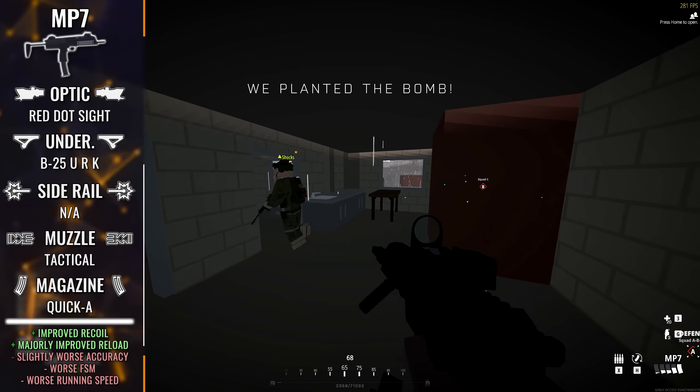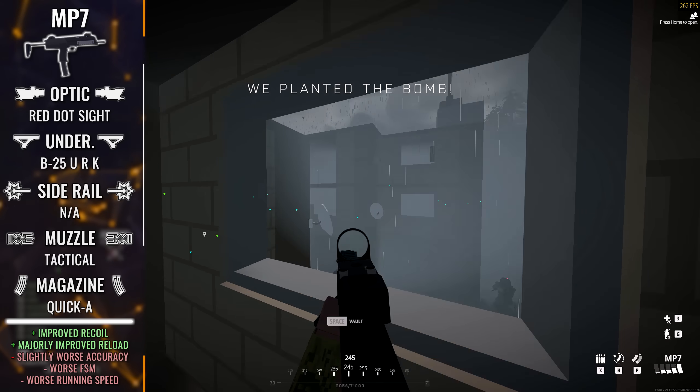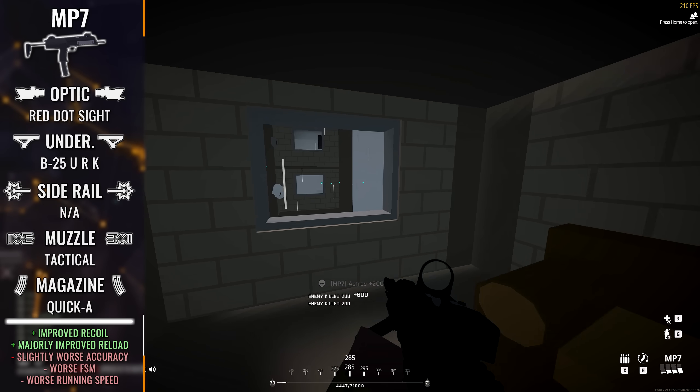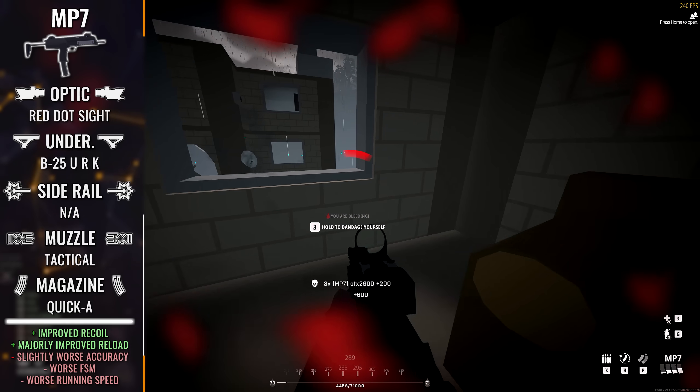And of course, we have a 1x red dot sight on the gun. Use any CQC optic of your choice, but if you throw a medium range scope on this gun willingly, you probably need your head checked — preferably by a brick.